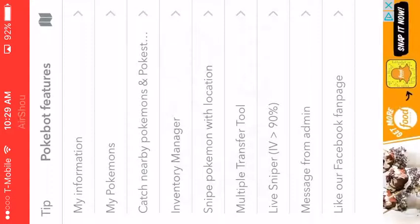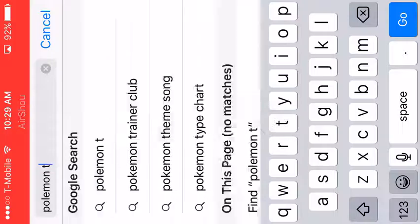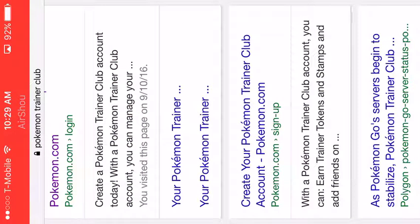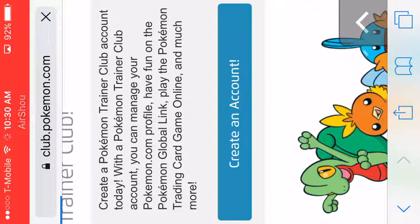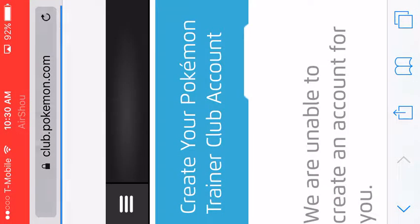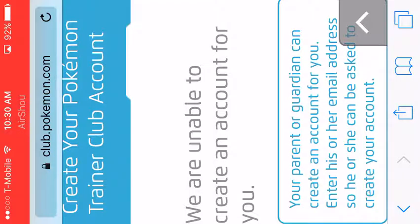If you don't already have one, you have to make a Pokemon Trainer Club account — a PTC account. Once you do that, go to the website: PokemonTrainerClub.com. Where it says 'Sign In,' scroll down and click 'Create Account.' Put in your date of birth, click Continue, then put in your email, click Continue, then put in a username and password, verify your email, and you're done with the account.